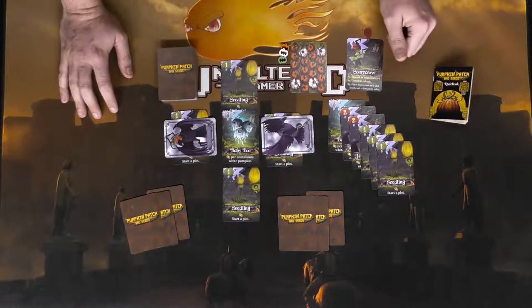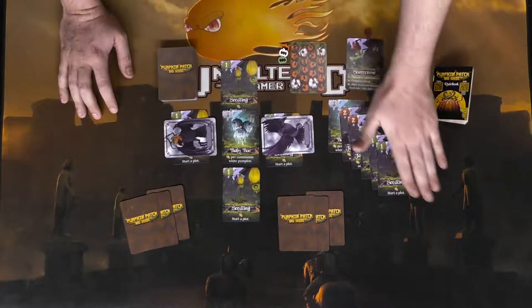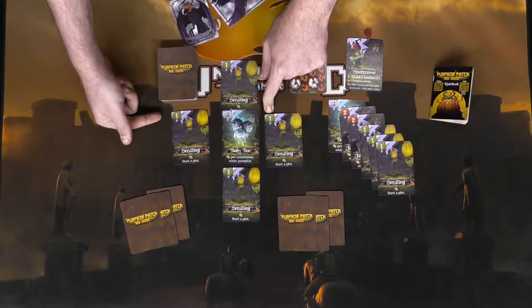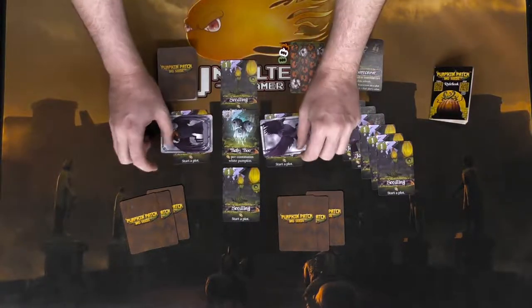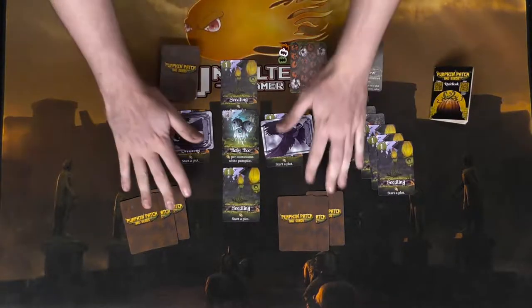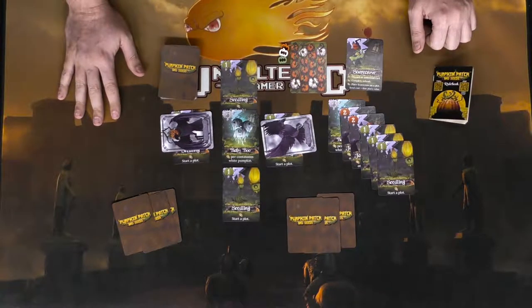Setup is fairly simple: start with a three, place two twos, then three ones on top of them in a specific order. Take four seedling cards with ones on them and place them up, down, left, and right of the Baby Boo card, which is a three. Place the little crows on the left and right cards, shuffle the rest into a deck, deal out three to each player, and that is the setup.